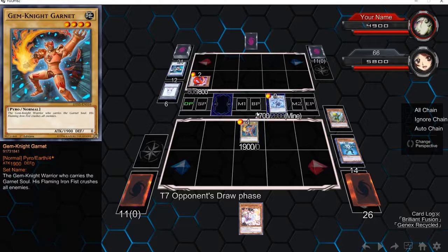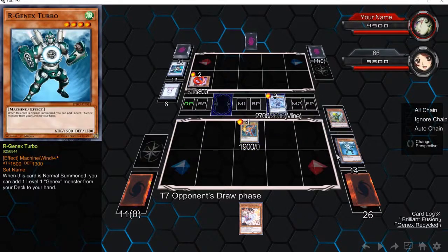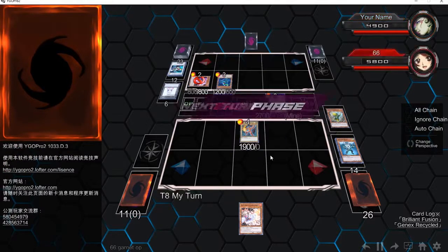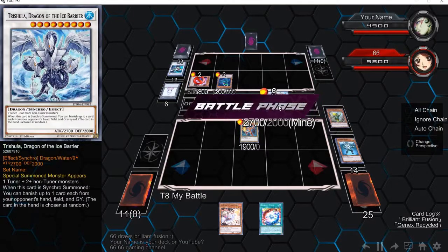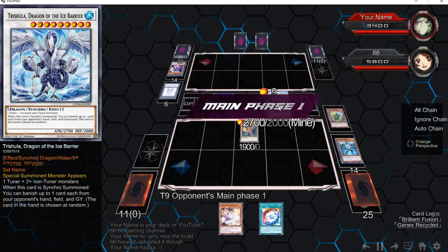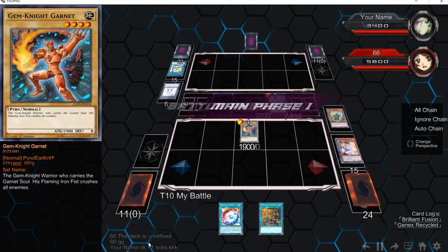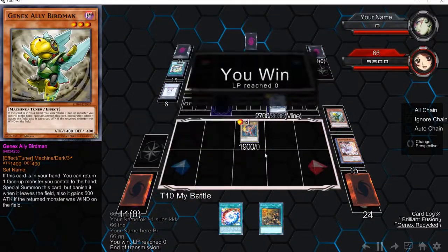He goes into Formula Synchron with stuff, but I just attack with Trish. I don't think he had a way to get over it because I Trish'd his hand and his board — I messed up everything. He couldn't go into Synchro because he had Formula Synchron stuck there. I took it all to Garnet — I know, playing Garnet — ironically Normal Summoning it not to get over something, just to attack. That's why you play Garnet instead of Azuli or any other Gem Knight card. You play Garnet for that 1900 attack. He tried to do stuff, but I Trish'd him to where he couldn't really do anything. He invested a ton of resources into his board and I shut it down with one card because he didn't have enough protection. Post-link Synchron — they're playable, but they're not that good.